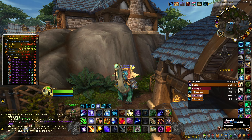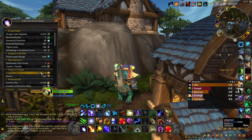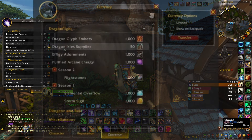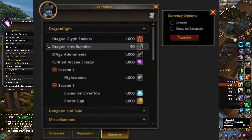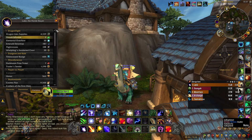With the War Bands, we're going to get a new feature that lets us transfer currencies across your account. So for example, if you have like 5,000 Darkmoon tickets on one character, you can transfer it to another one and buy it on that character. The same counts for time walking badges, actually.